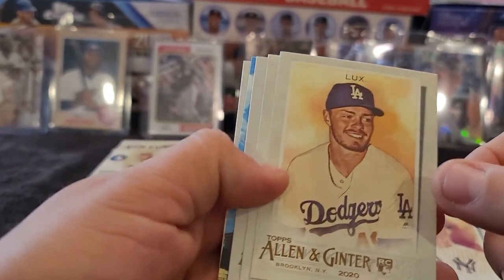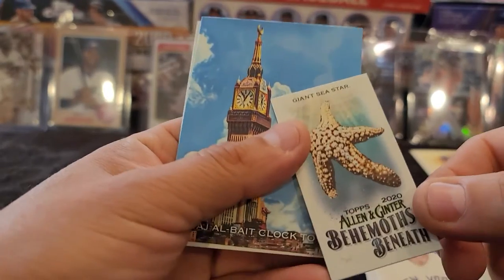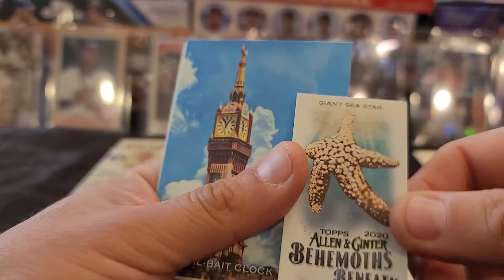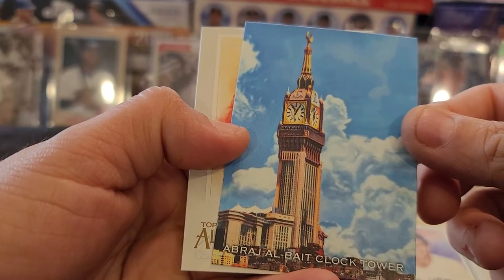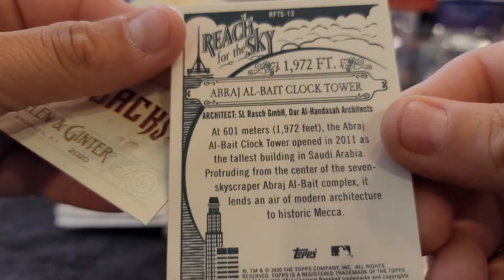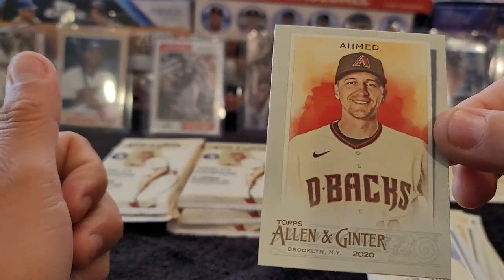There's a nice rookie right there — Gavin Lux, don't mind that one. Jeff Bagwell, Phil Rizzuto. We got two oddball ones — a Behemoth's Giant Sea Star, put that aside. Then we have a Brown's Great Clock Tower. I don't know where that's from. I have no idea — if you guys know, let me know. It's in the Talos building — oh, Saudi Arabia, never mind. And then our last one is Nick Ahmed.